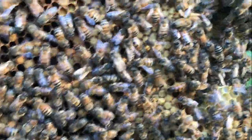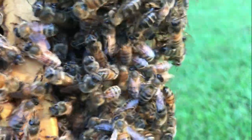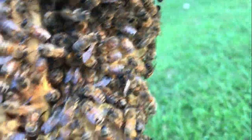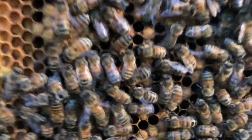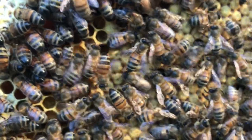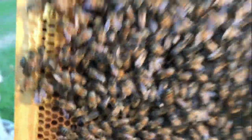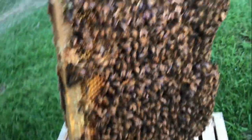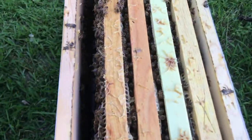See if we can spot the queen - there she is, she just went underneath so you can't quite see her. Look at all this closed brood - see all those little capped cells? That's all closed brood and larvae. This hive is doing great, very pleased with it. It's not ready for a second deep yet but it has got beautiful bees.